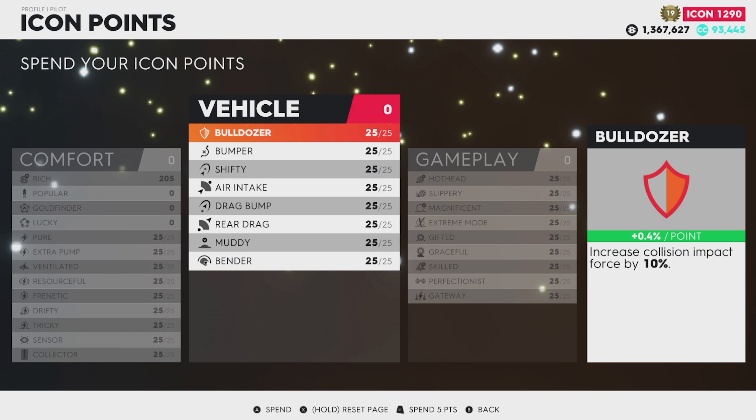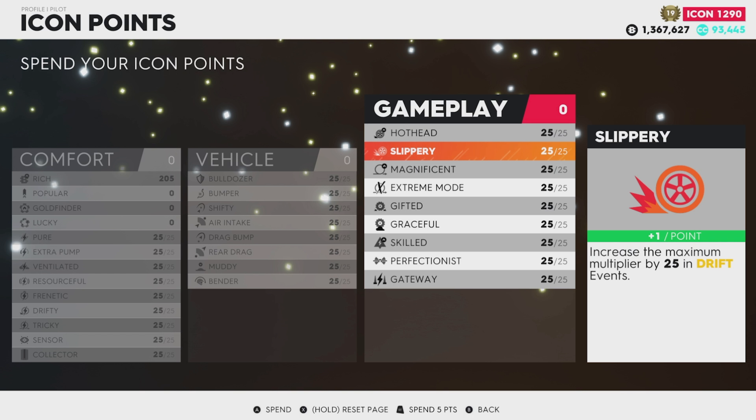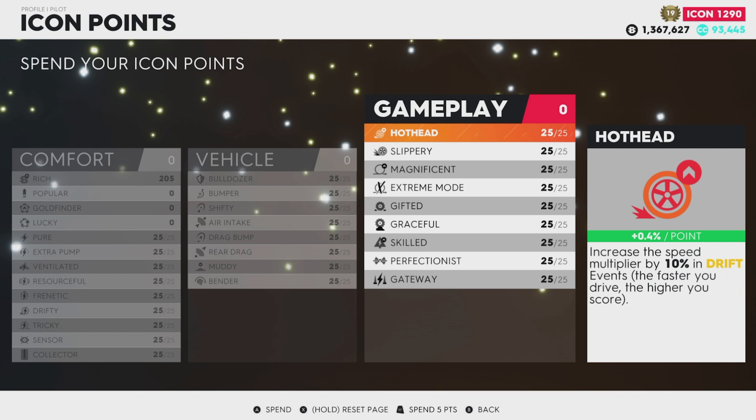The Vehicle page gives you bonuses that apply directly to the vehicle. The Gameplay page gives you bonuses that affect your gameplay — for example, Hothead and Slippery are drift mechanic gameplay bonuses. Slippery increases your multiplier by 1 for each point you put in. Hothead increases the speed multiplier by 0.4% in drift events — the faster you're going in a drift event, the higher a score you can achieve.